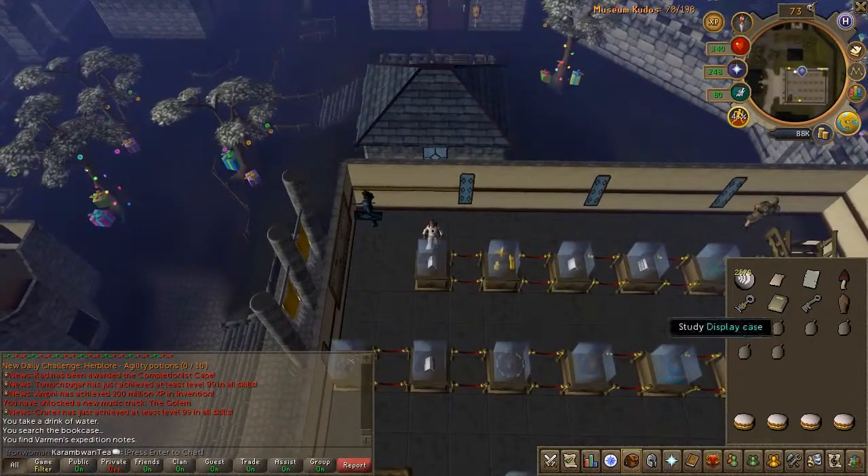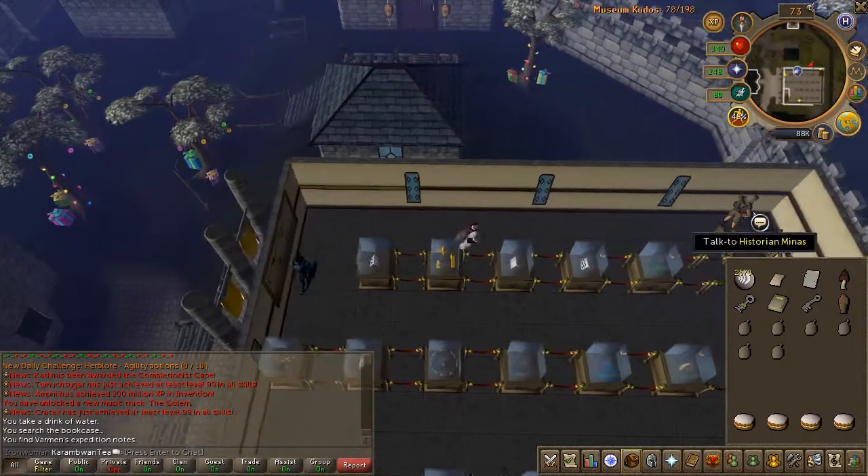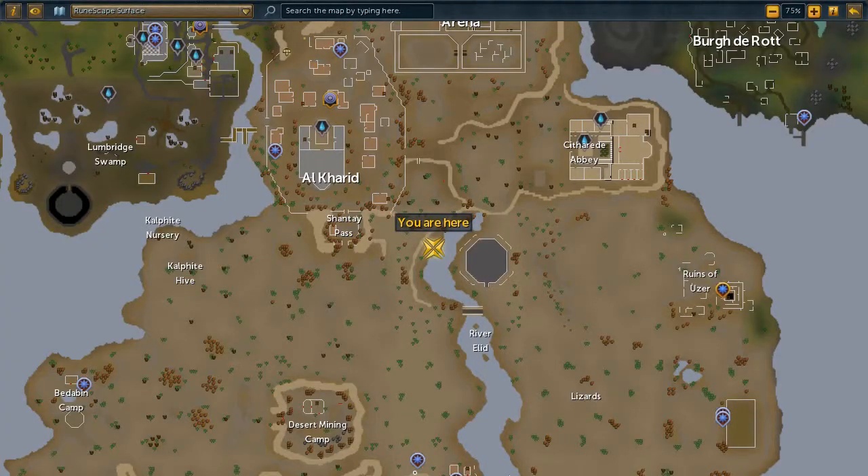Head back to Uzzur but walk there. Make sure you have a vial in your inventory. On your way there you're going to find a phoenix highlighted on the map, and just pluck a feather.